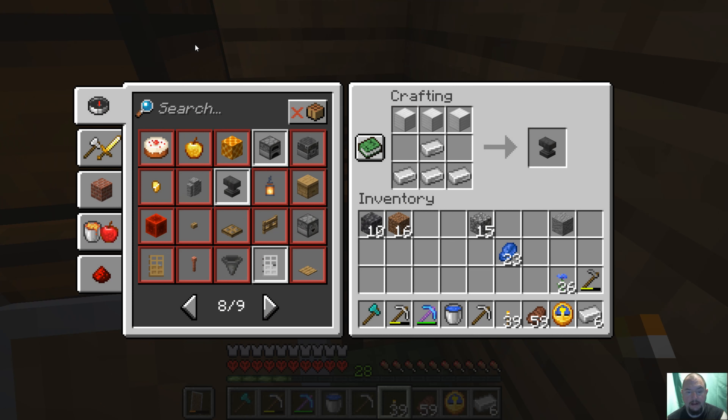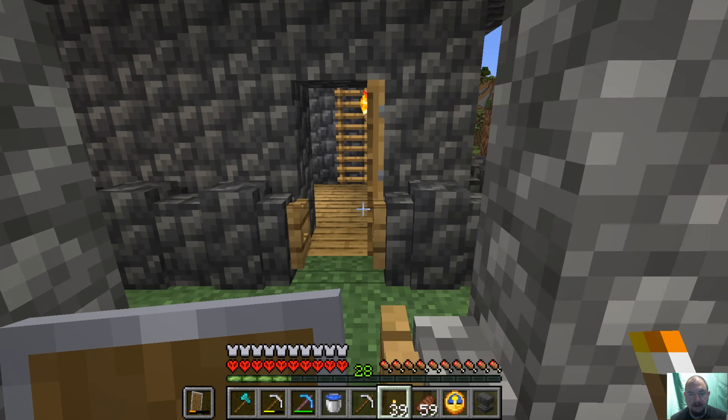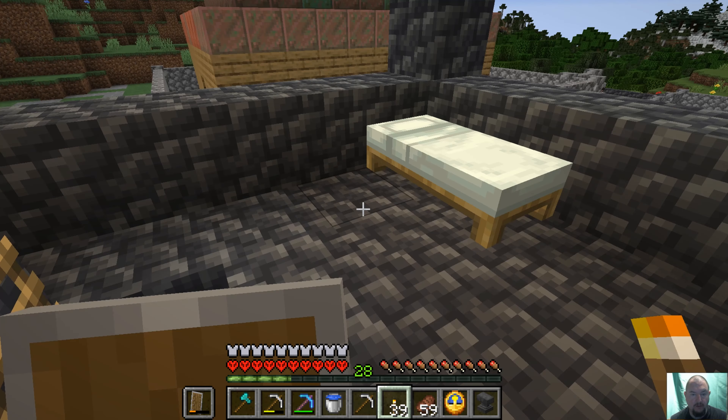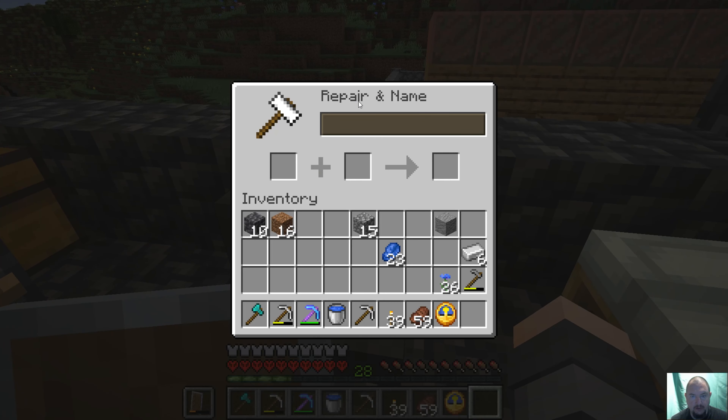I forgot - had my brain in a bag there. I went back up because I wanted to create an anvil. An anvil is a nice thing where you can put enchantments in, disenchant stuff, do repairs and renaming - that's what you do with it.